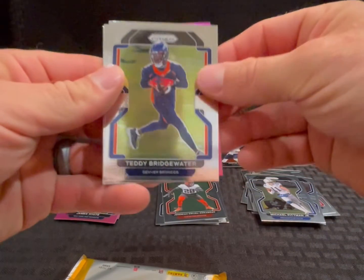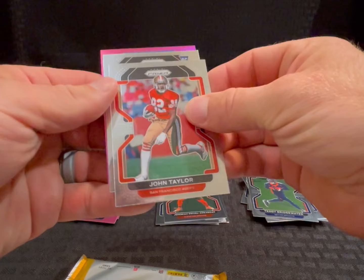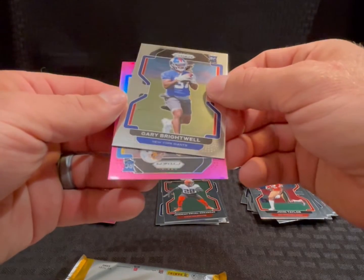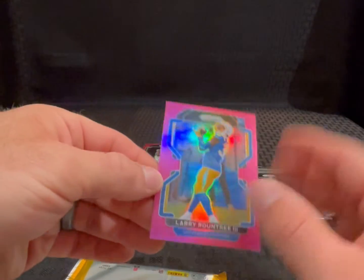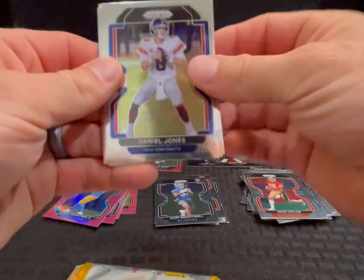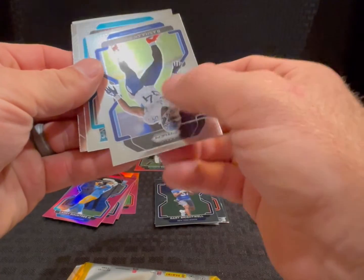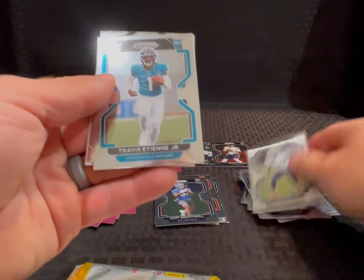Got Teddy Bridgewater, John Taylor, rookie Giants Gary Brightwell, and chargers pink rookie Larry Roundtree. Got his autograph, and the last one is a pink auto — Daniel Jones, Rashaun Evans, Jaguars rookie Travis Etienne. That's not too bad.